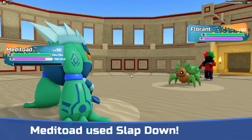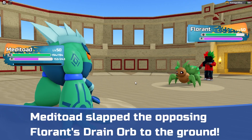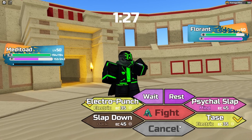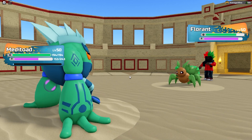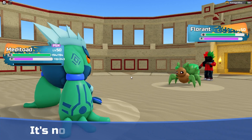Florant comes in — that's gonna take some decent damage from Slapdown. And we got rid of its Drain Orb, which is amazing. We could even Taze it. We're gonna Taze it. Poison — we're fine with that because we Tazed it. We just traded statuses.